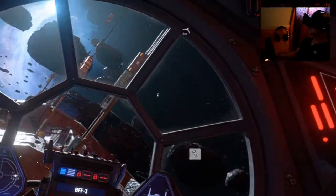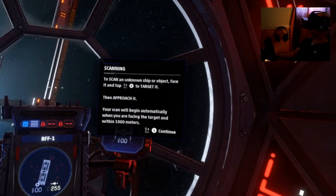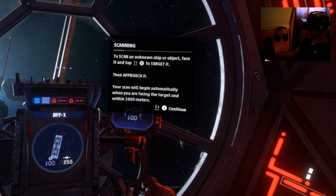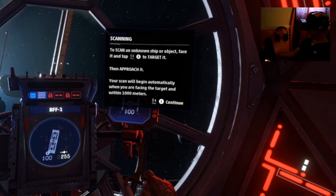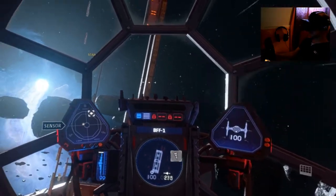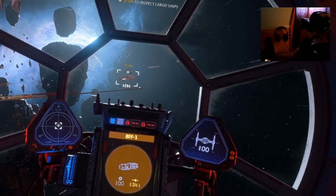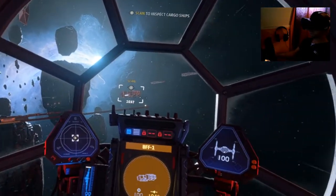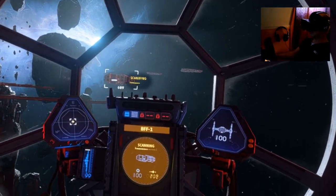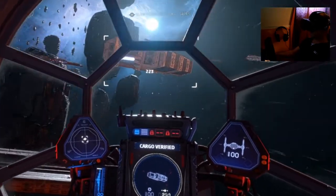Begin by inspecting that ship. To scan an unknown ship or object, face it and tap the 2 button to target it, then approach it. Your scan will begin automatically when you are facing the target and within a thousand meters. We have always been loyal to the Empire. Coming up to a thousand meters. That's what they all say, mate. In the clear — we are loyal, I swear.